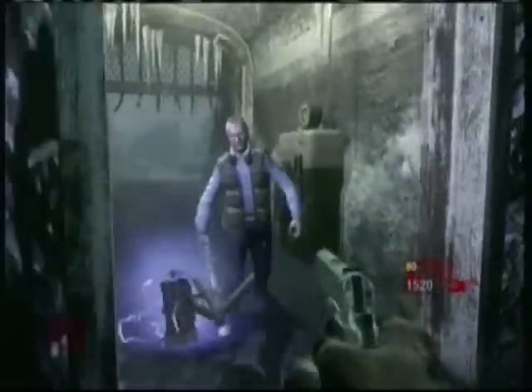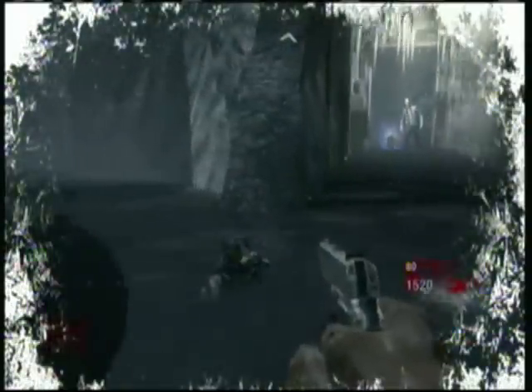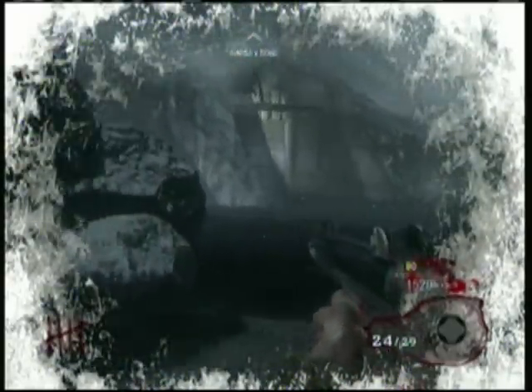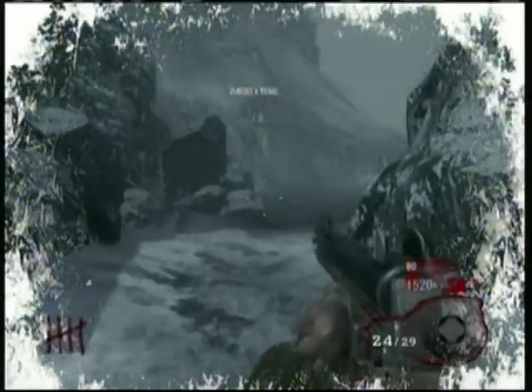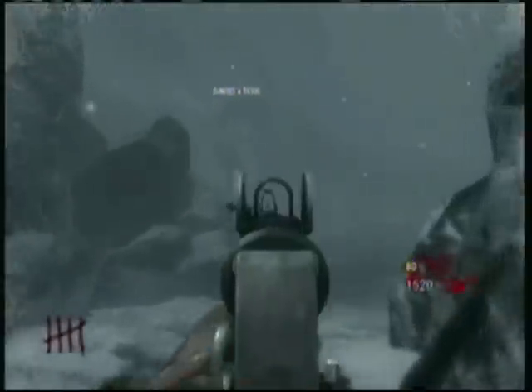Okay guys, here's another one. You get on top of this gate — gated gateway area, whatever. All you do is YB on Romero and then you get where I'm at. I fail, but my friend got up there. It's a pretty cool glitch. Most of them come right under you, they stay there and you can kill them.